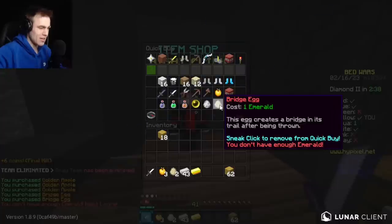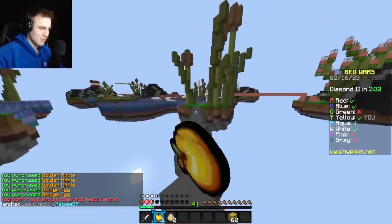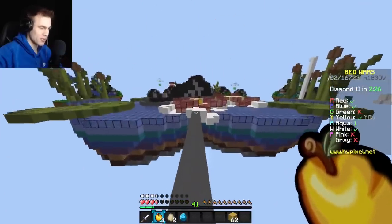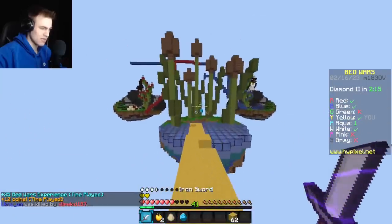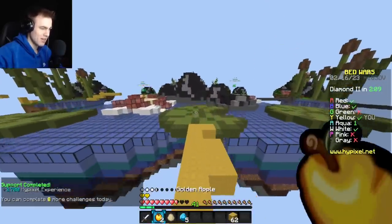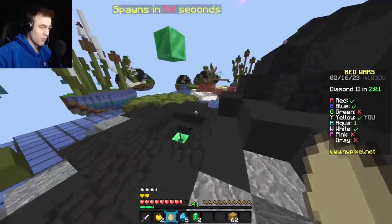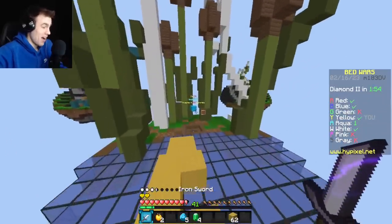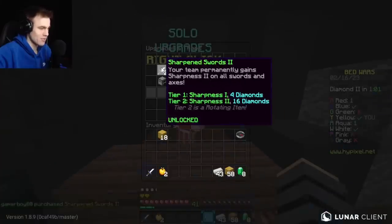He actually gave me two emeralds. I bought two bridge eggs. You might think that's a dumb decision, and you might be right. However, what I'm planning on doing with these bridge eggs is bridging to the other two diamond gens, just so I can get easy access to them right away — no bridging required. We're just going to be able to go straight to these diamond gens and keep collecting diamonds. The name of the game is to get as many as possible. We need 16 for Sharp 2. I'm also planning on buying a diamond sword once I get enough emeralds, and we can do Prot 4 as well if we're feeling wild. I actually already have enough, so let's just go ahead and buy the Sharp 2.